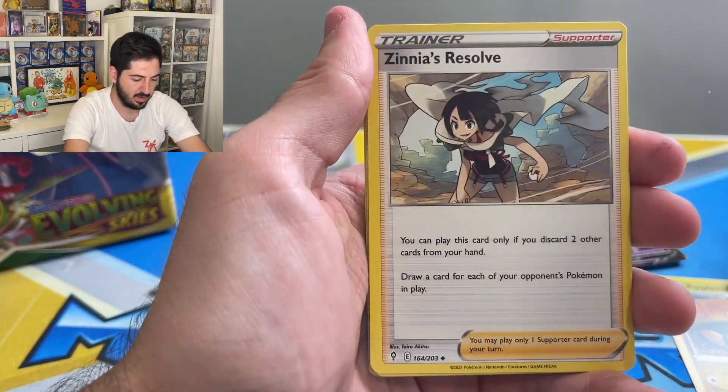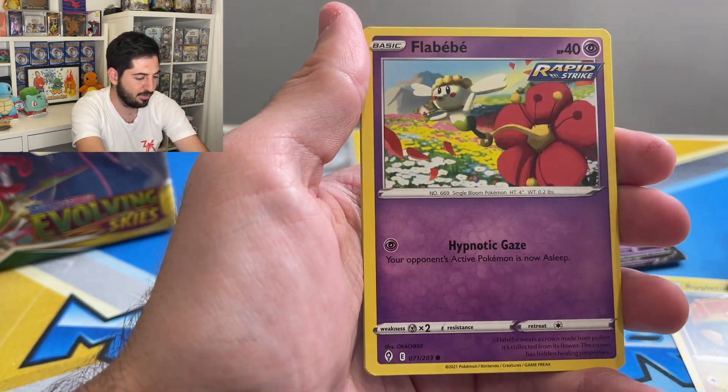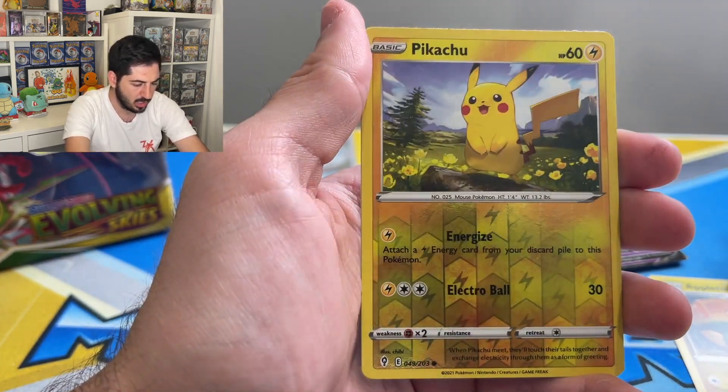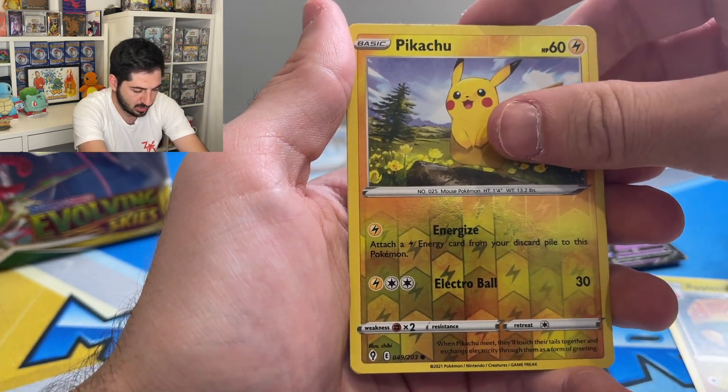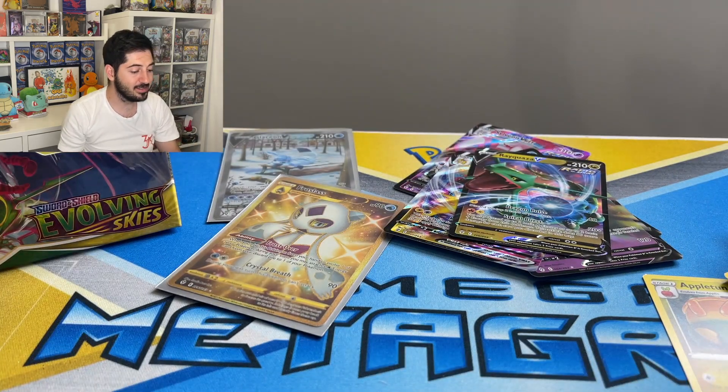Vigoroth, Vigoroth, Zinnia's Resolve, Nickit, Bergmite, Roggenrola, Flabébé, Swablu, Pikachu reverse — and the Thievul. So there you go guys — Glaceon alt art, Frost Lass gold secret rare. Very happy. Happy collecting everybody! If you like this video give it a thumbs up, subscribe to the channel — I'll see you guys soon.